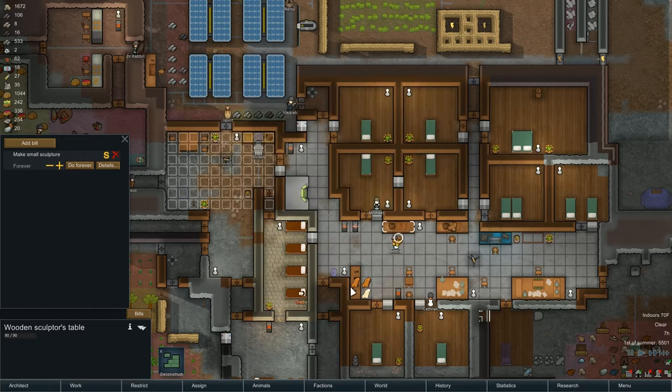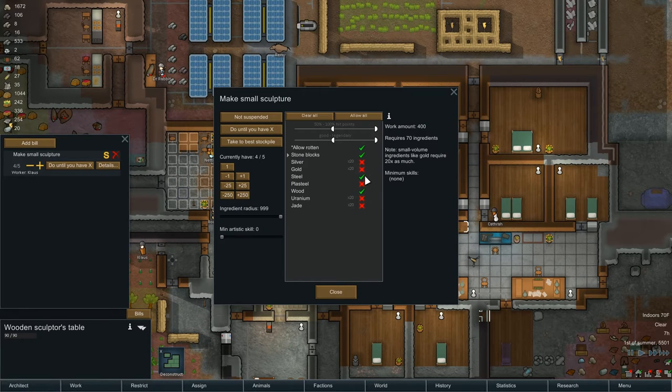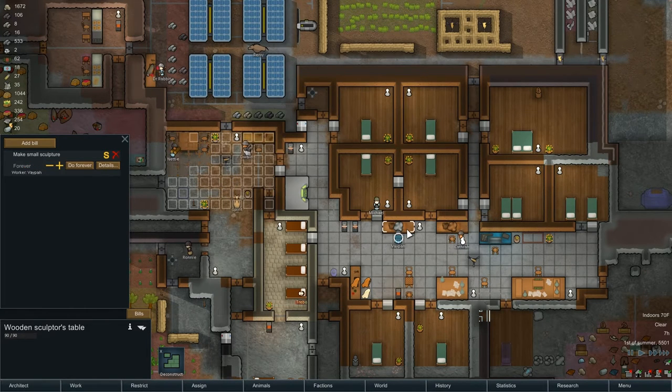Let's make a whole bunch of wooden things to get his skill level up. This one is set for wood and steel - we're really running out of steel. Oh, there are stone blocks - let's do that, set for four. I assume if I increase the quality from superior to legendary, even though he has very little skill, it just means he's going to work longer to get to that point. Let's do something like that.